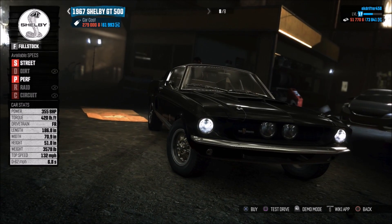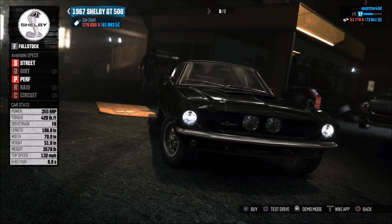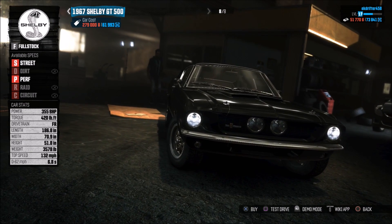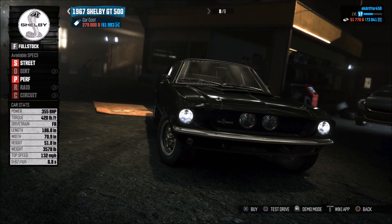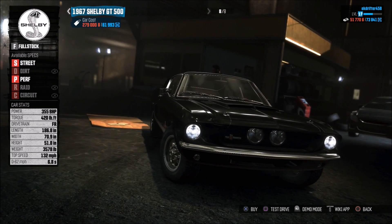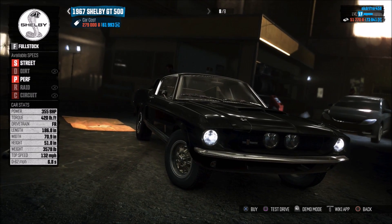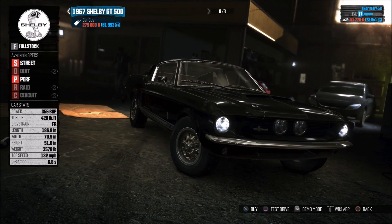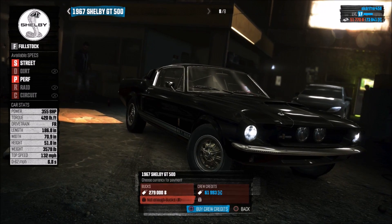Hey, what is going on guys, EK here and today welcome back to Part 6 of The Crew walkthrough. We're going to be doing something pretty damn special to start off with. I've got 73,841 crew credits and I can afford the 1967 Shelby GT500, aka Eleanor, so that is what we're going to be doing.